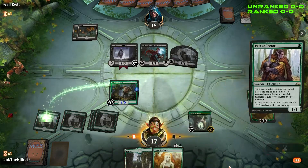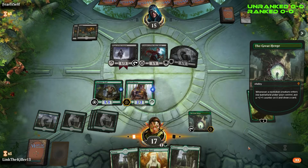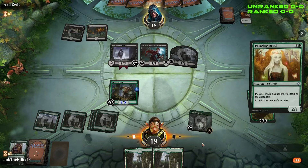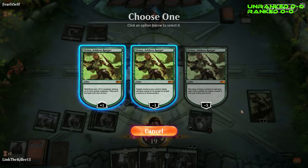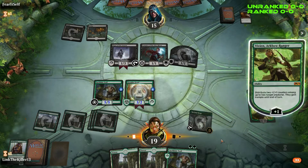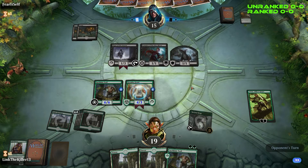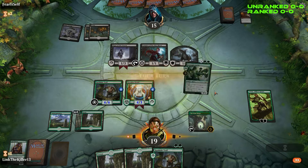Pauper Collector gets a counter, draw - no land, perfect. Gain two life. No attacks next turn - we'll kill this Vampire of the Dire Moon with Vivian's minus three. I really enjoy this Vivian, she's actually pretty strong. At first when I saw her I didn't think she was that good, but the abilities to do things is pretty awesome.